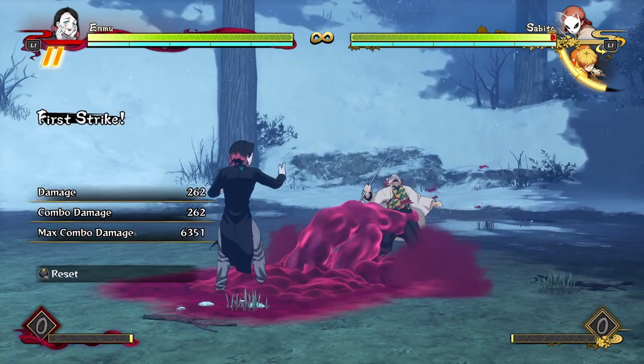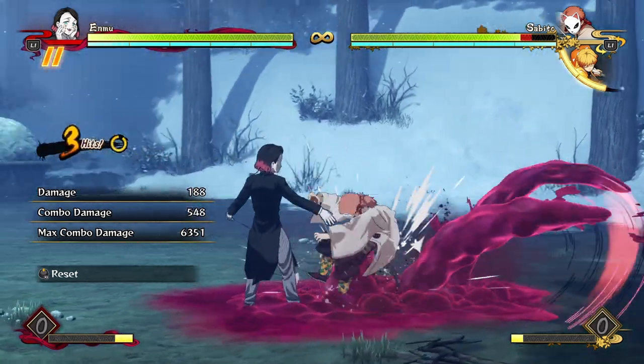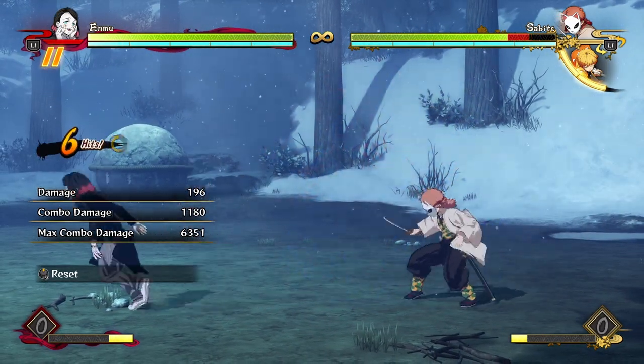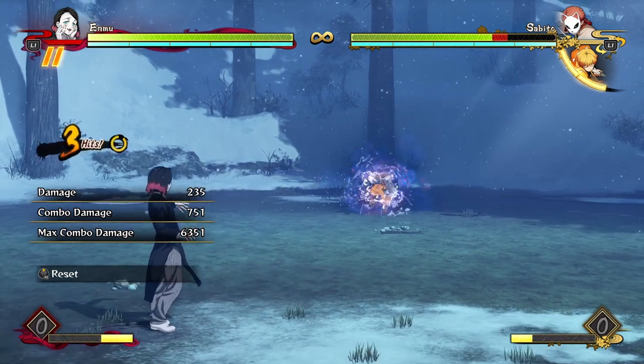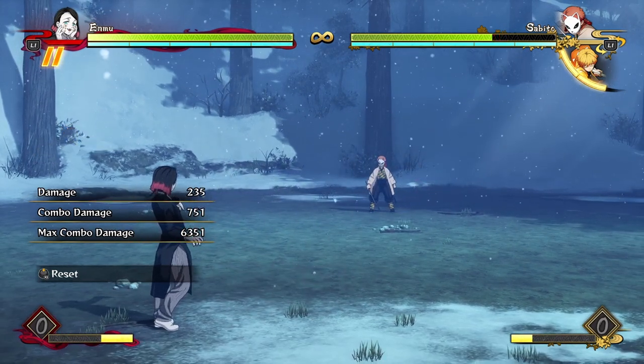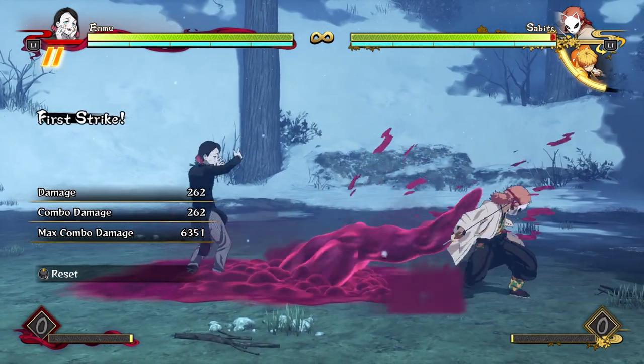His regular attack string is six hits — he does a few hits with the tentacles and then throws projectiles afterwards. These projectiles actually go really far, but there's no real reason you'd ever be throwing out the full attack string from a distance unless you want to catch your opponent off guard if they maybe try to dash.